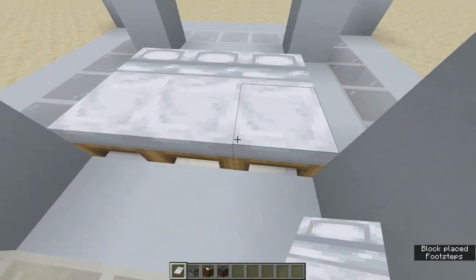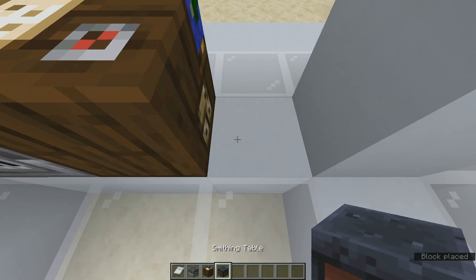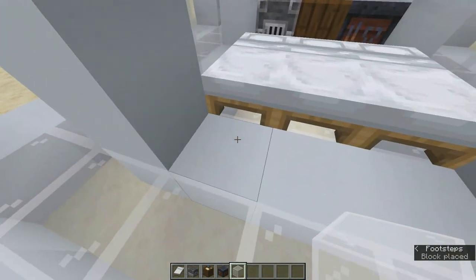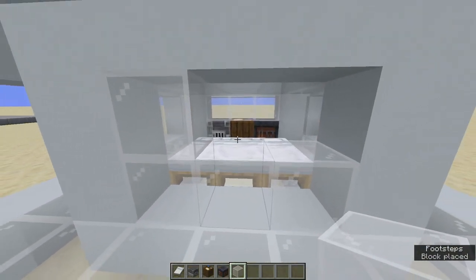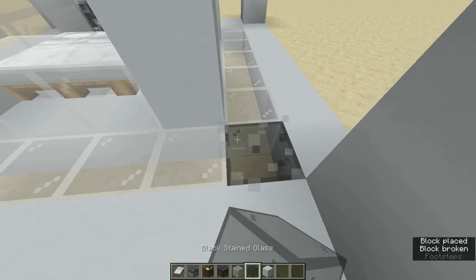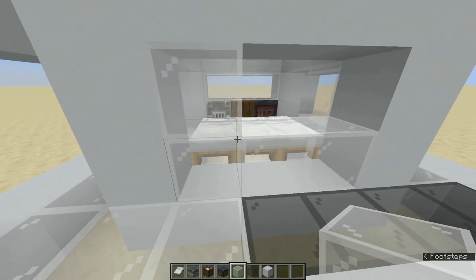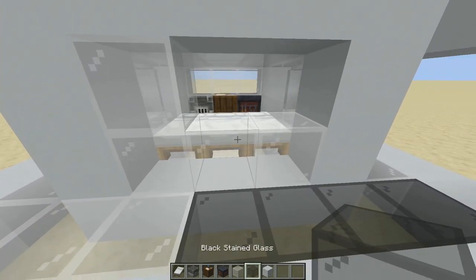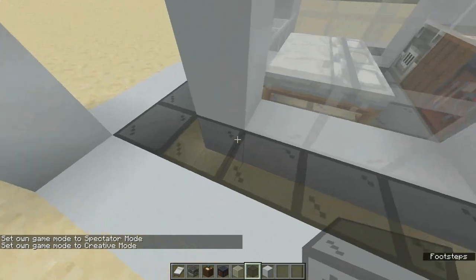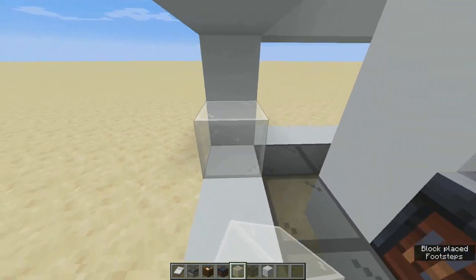Now put glasses underneath on the floor and also on the roof. Now place beds and your job site of your choice. Any job site will be acceptable in this farm. Now cover this with glass. I'm going to do a color coding in this video: black stained glass represents literal glass you cannot replace with other blocks, and white stained glass can be replaced with any block of your choice.